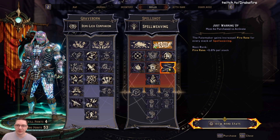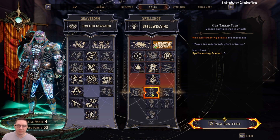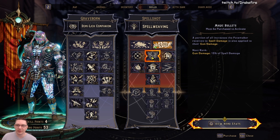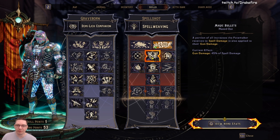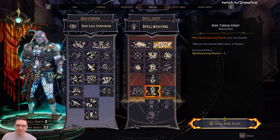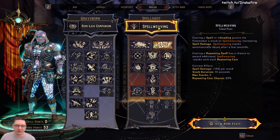Or you could even get a little bit of extra fire rate, since we're coming down here to spell weaving. But this is the way I've been building it and I've been having quite a bit of fun with it. On Magic Bullets, we're going to take all three points — that gives us 45% of our spell damage into our gun damage. And last but not least, we're going to get High Thread Count so we're getting three more stacks on our spell weaving.